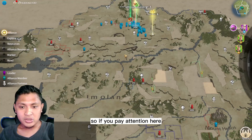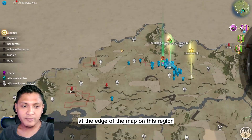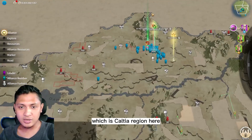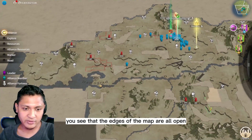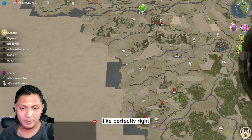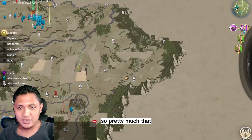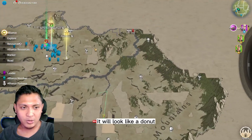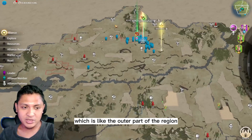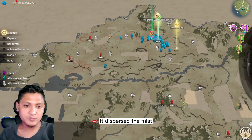Here is a tip on how you should do this exploration. If you pay attention to the edge of the map on this region — which is the Kaltia region — you can see that the edges of the map are almost completely open. It will look like a donut with a hole in the middle, and the rest of the map is dispersed of mist.